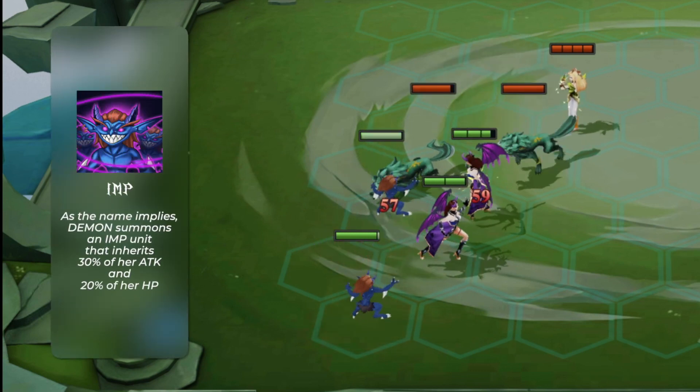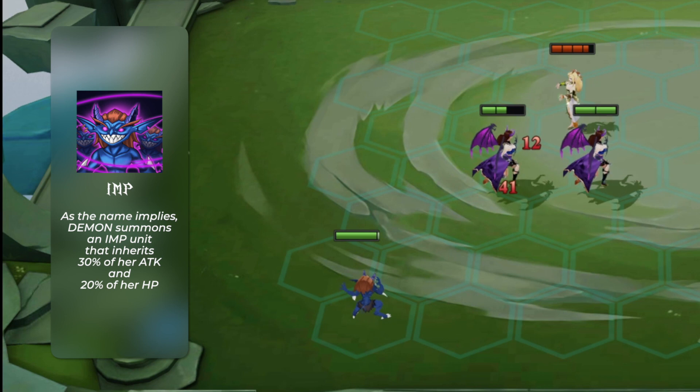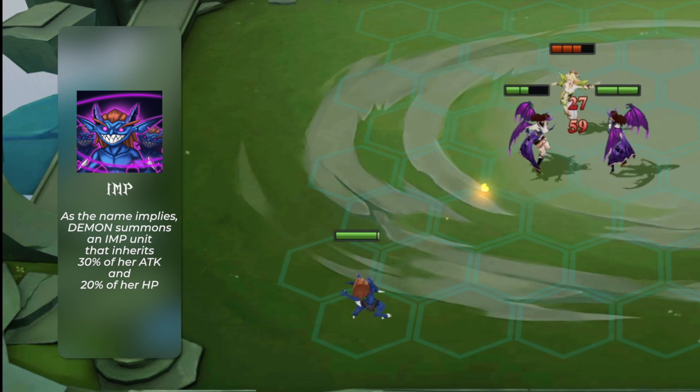As the name implies, Demon summons an Imp unit that inherits 30% of her attack and 20% of her HP.